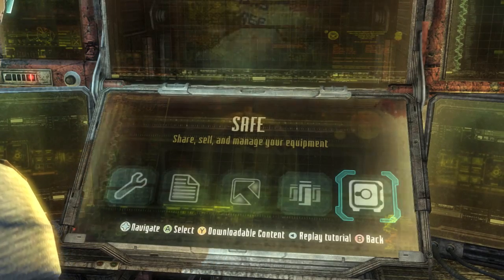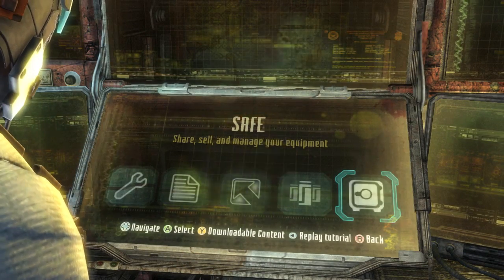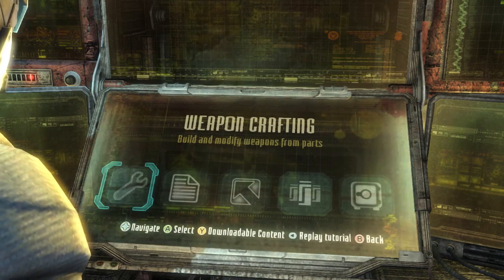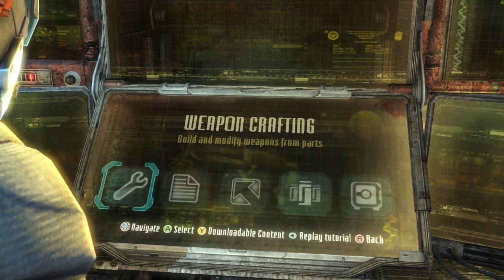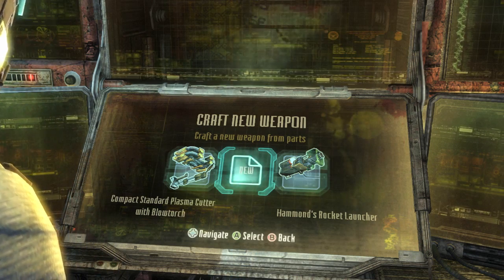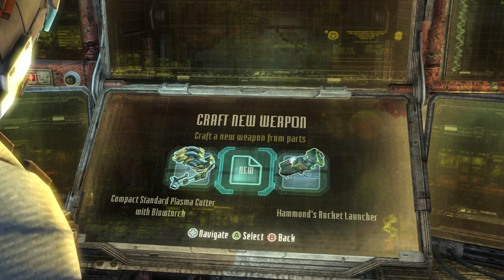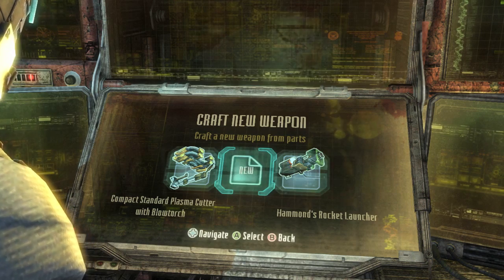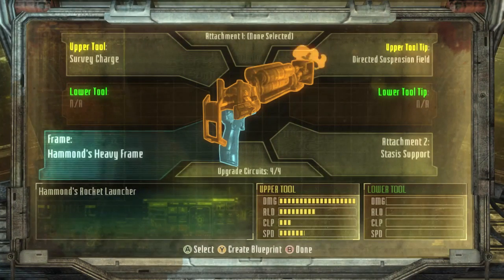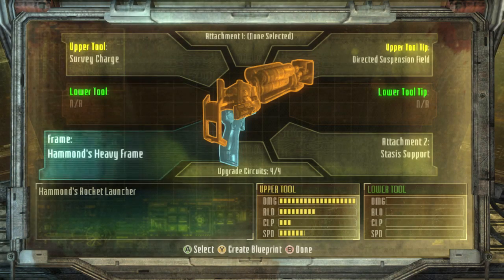One thing I got to say — the universal ammo is so cool. I always used to wind up with a million line gun ammo I never used. It was a pain to manage all that. With universal ammo you just pick it up and in co-op you don't have to share — everyone can just be as selfish as they want.